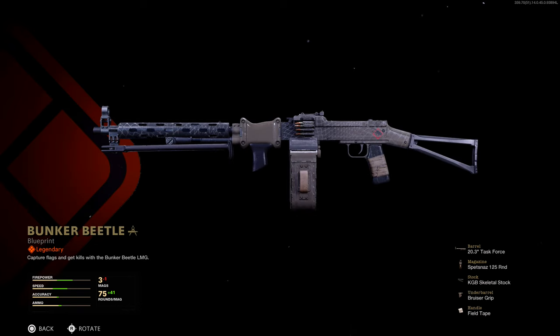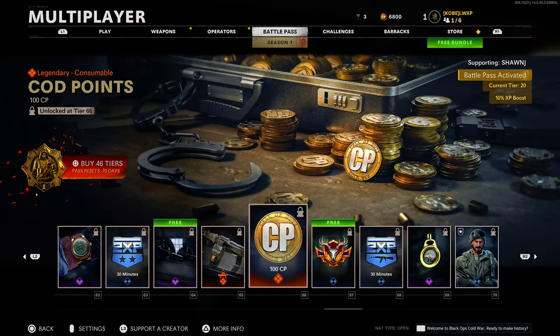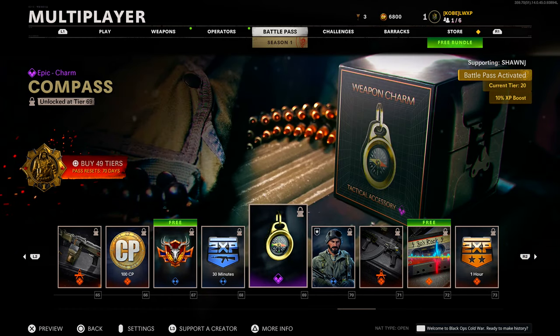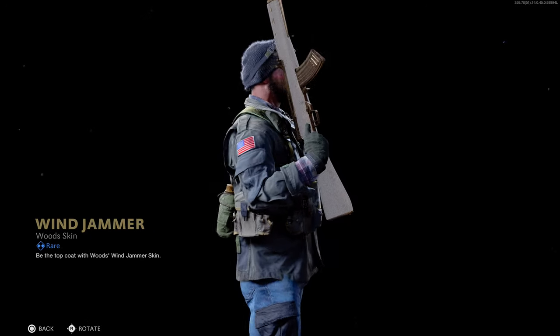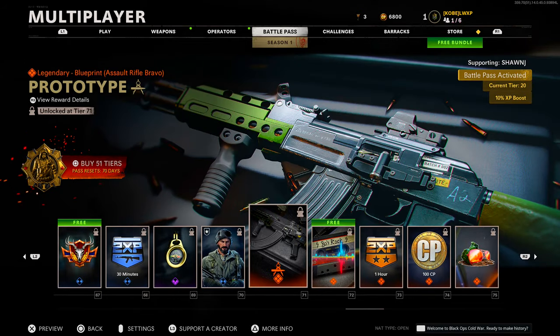'Bunker Beetle' legendary blueprint for the RPD at tier 65 — not flashy, but for some reason the way weapons look on PS5 with ray tracing just looks amazing. COD points at tier 66. Tier 67 another emblem 'Trophy Hunter.' Tier 68 double weapon XP token for 30 minutes. Tier 69 epic charm 'The Compass.' And at tier 70 we have a rare operator skin 'Wind Jammer' for Woods — I think this is the first Woods skin they put in the game, a wintry cold weather outfit.